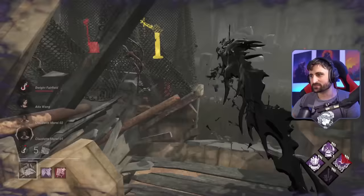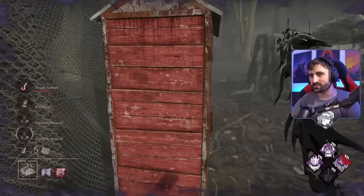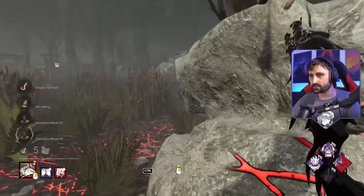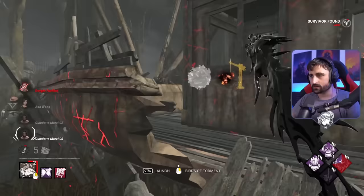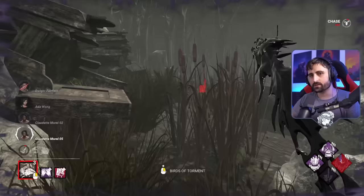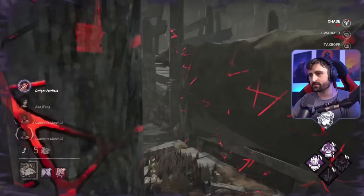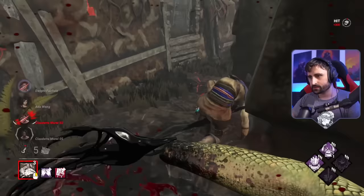I thought I might be able to just get this cheeky hit. This would be kind of ideal if they rescue now, because we could test the whole theory behind the tunneling. Let's have a look. So he hits them both, and I'm going to go for them. I need to be very careful. I think I was a bit late for that. Am I late for this girl's insta-down? I think so as well, it took me too long. But that's alright — the idea was definitely there.